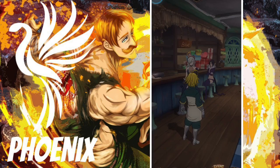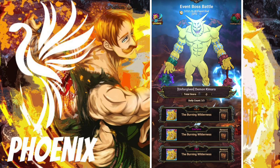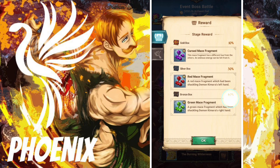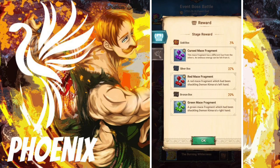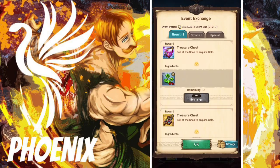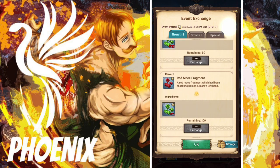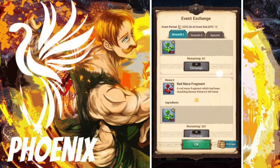Starting off with the boss battle. They did add a new boss battle, Chimera, and they added different things you can do. Hard, extreme, hell — the rewards just get better if you do a better one, you just get more of them. You could go in the exchange shop and exchange for red or purple. That is possible.